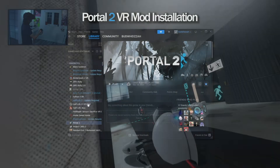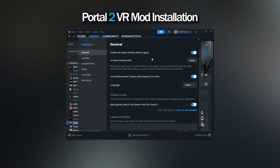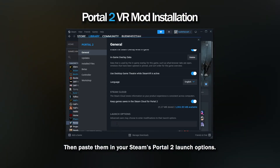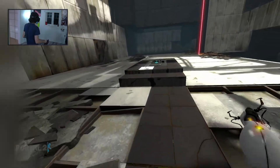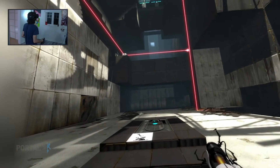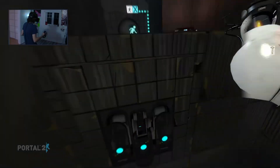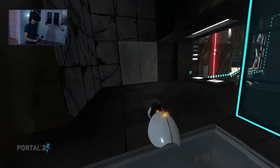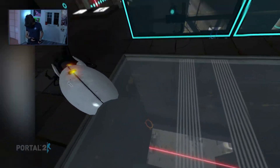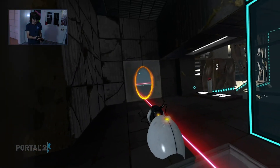Copy those, then in Steam, right-click the game and go Properties. In the General tab for Portal 2, scroll down to Launch Options and paste the contents we just grabbed a moment ago. You can go ahead and close that window. At this point, you are by all means free to jump right into Portal 2 in VR. It was that easy to get going, but let's stop for a moment and take a look at how to configure the various options we have for this game.